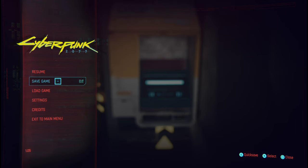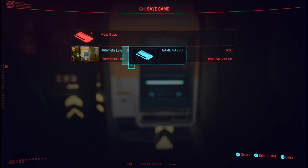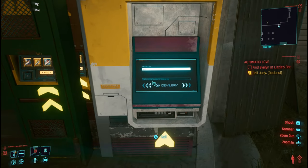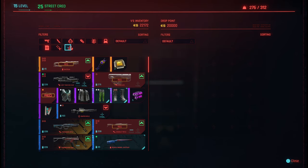Before you do anything, manually save your game — create a new save. If anything goes wrong we can always load it back up. Okay, so we've got the manual save done. Now what you want to do is sell your item.